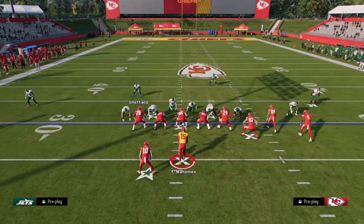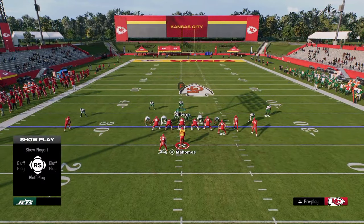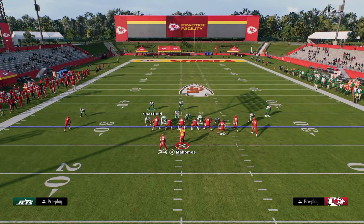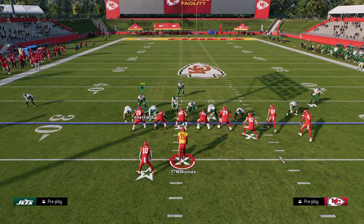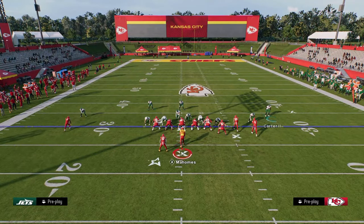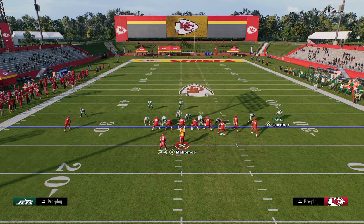This is the super secret adjustment to defend the speed out from bunch. We bring this safety down because if they start throwing a lot of speed outs, we're going to take this safety and put him at outside third to the left. The most underrated thing about this outside third is, number one, he can get there really quickly, and number two, we can take the slot corner on the other side and put him in a middle third.